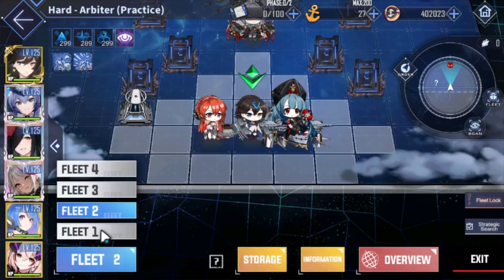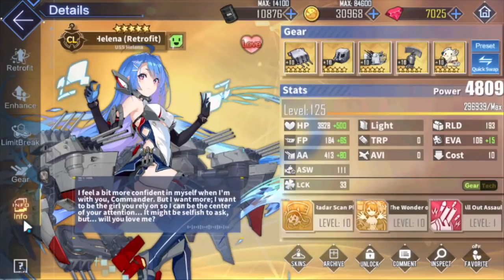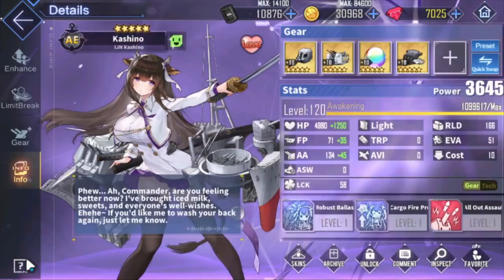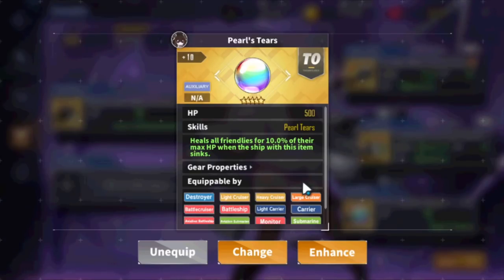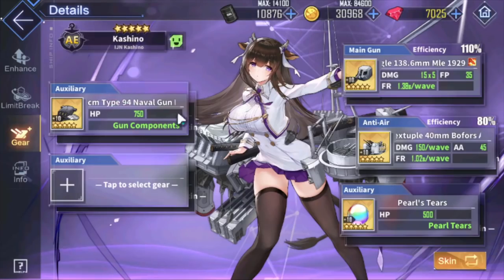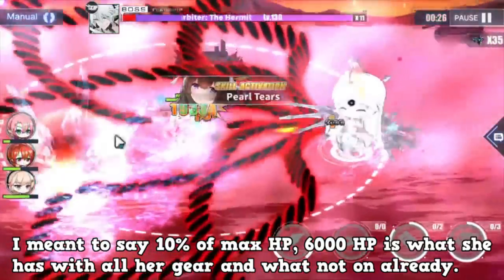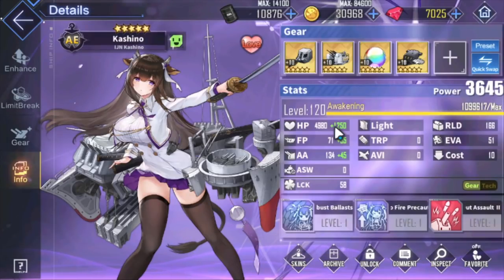Buffers are also king here because your vanguard won't be doing any damage unless they're torpedoers. Buffers like Helena and Kashino — make sure these girls are equipped for survivability. For Helena I have the usual setup. For a paper buffer like Kashino, who is light armor, put her on the back side and make sure she has Pearl Tears equipped. When that ship sinks, Pearl Tears heals all other ships for 10% of their max HP. In this case Kashino will provide about 5,000 to 6,000 health on death. Make sure you use that — it's gonna help out a lot.